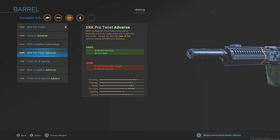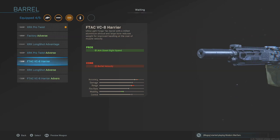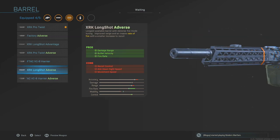Next is the XRK Pro Twist Adverse — bullet velocity and fire rate, but less recoil control and aim down sight speed. It allows for the max rate of fire without losing lethality at a distance. Then there's the F-TAC VC-8 Harrier, giving aim down sight speed and bullet velocity — more of a multiplayer attachment. The XRK Longshot Adverse is personally my favorite: damage range, bullet velocity, and increased fire rate. It offers improved range and an insane rate of fire with only a smaller increase to recoil — you may need a Merc foregrip to control it, but it's insanely good for Warzone.